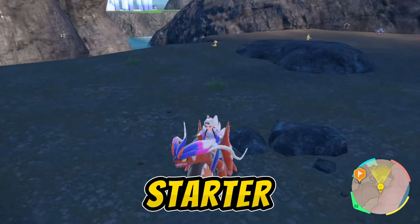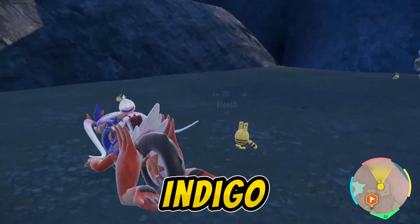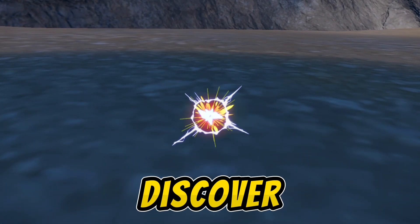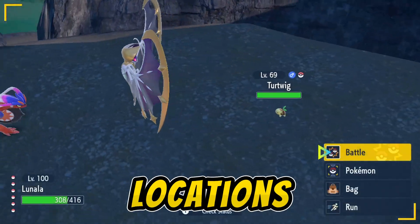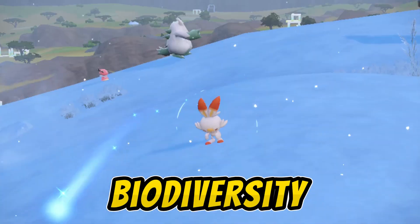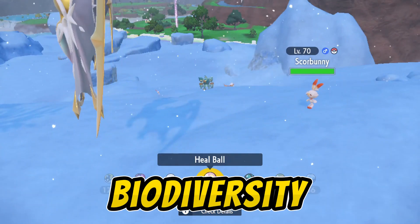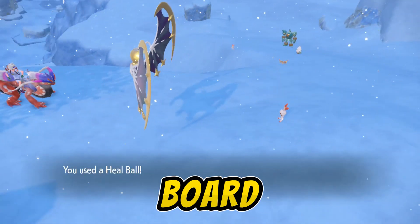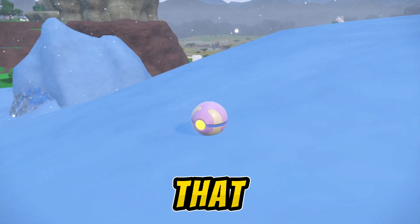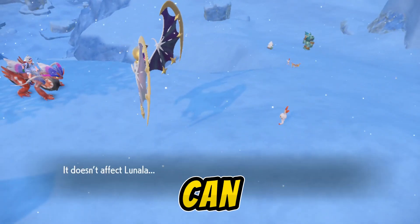Unlock all the starter Pokemon by completing the Boost Biodiversity requests in the support board in the Indigo Disc DLC in Pokemon Scarlet and Violet. Completing the Boost Biodiversity requests adds starter Pokemon in their corresponding biomes. Note that each request costs 3,000 BP, so you need to farm a lot of points before you can complete them.